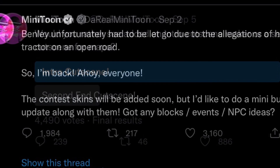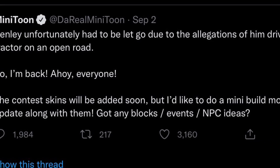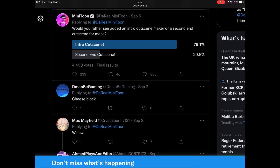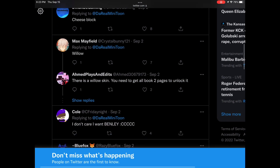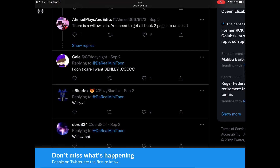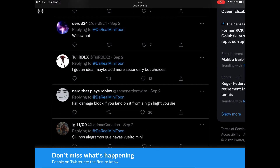So that's actually really cool — we're going to get events, NPCs, and stuff like that. Here are some of the ideas: a cheese block, a Willow Willow skin where you need to get all Book 2 pages. I want Willow bot, and someone had an idea for more secondary bot choices, which I actually really like.